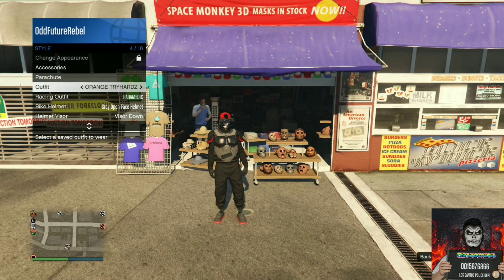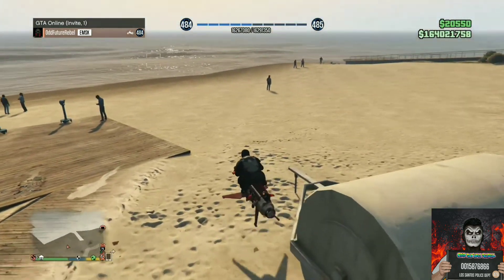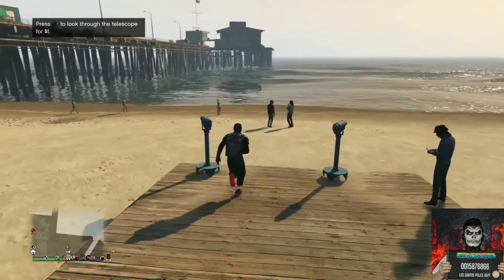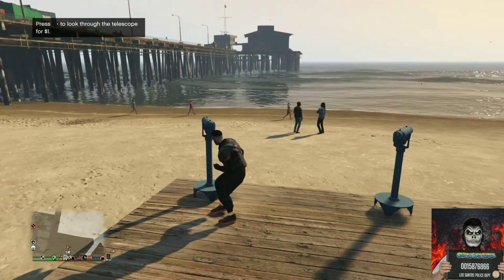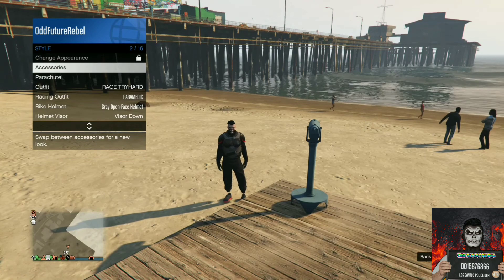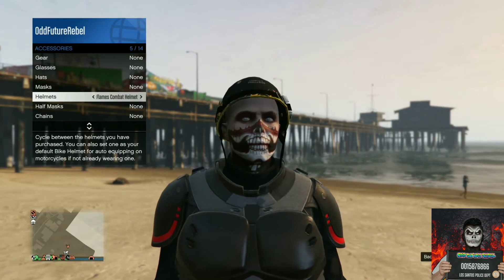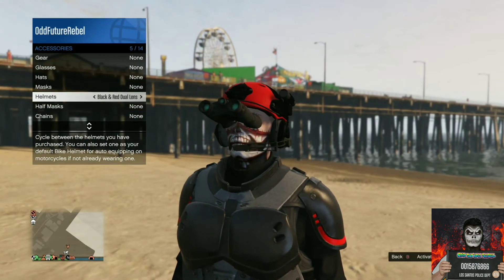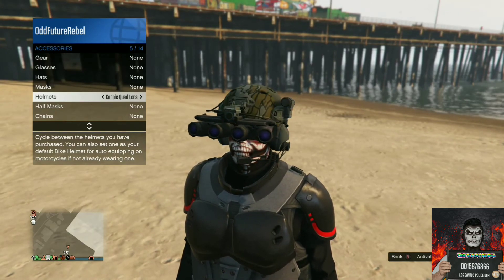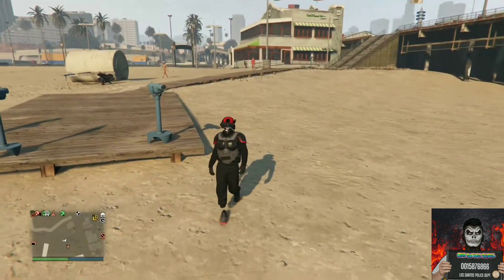Make your way over to the pier to do the telescope glitch. Run past the telescope, push right on the d-pad, and pull away from the telescope. Your outfit should look like mine. Open your interaction menu, go to Style, go to Accessories, and cycle through the helmets until you find the black and red quad lens. Once you find it, back out from the interaction menu and walk away from the telescope. If the outfit doesn't look right, just repeat the telescope glitch again.